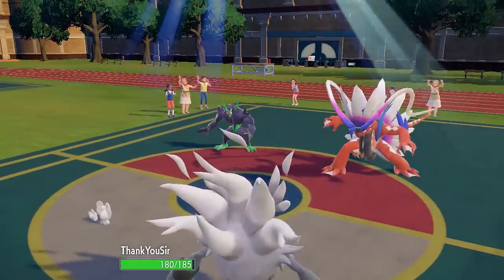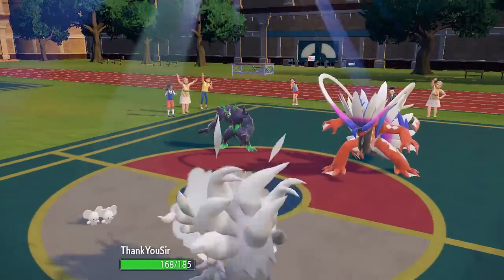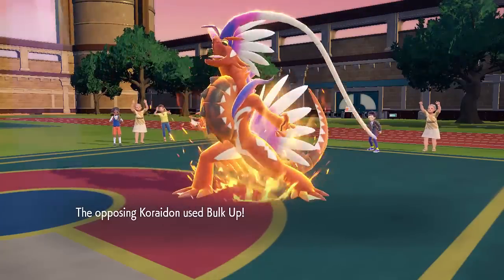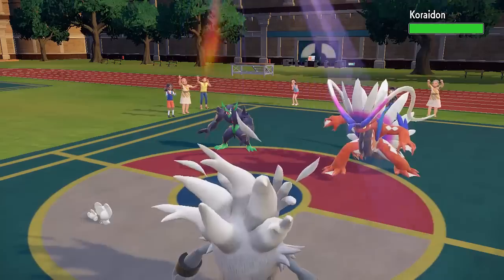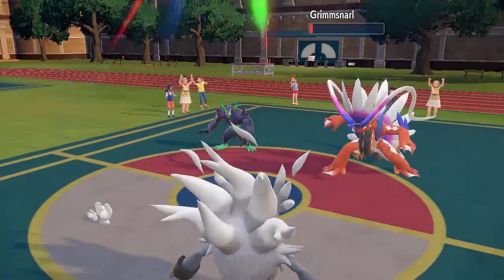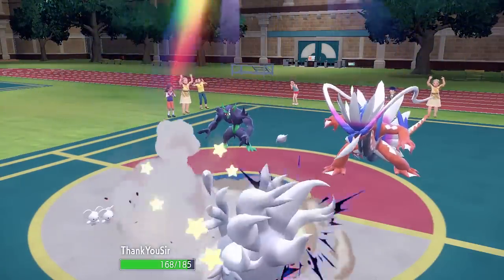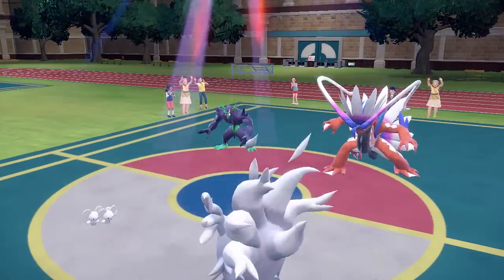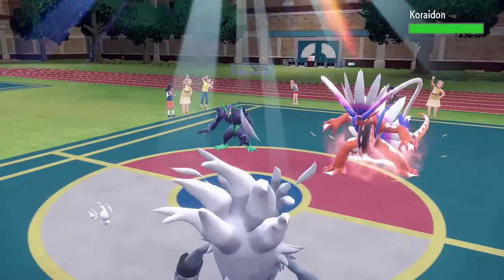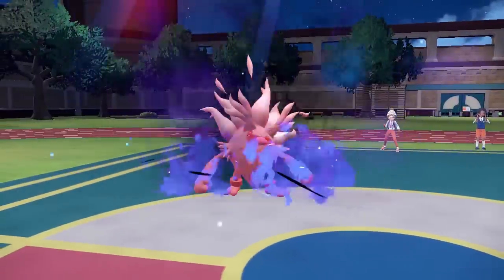I needed to see if there was a damage cap, so I'm doing the same test again, but instead of Population Bomb I'm now using Beat Up with my Maushold. I've got six Pokémon on my team so it'll hit six times, then I use Rage Fist into Grimmsnarl to see if it does any less damage than Population Bomb. When I go for the Rage Fist, it actually does a very similar amount of damage to the 10 hits, so there's obviously a damage cap. I then test Beat Up with five hits to see if that does less damage than six, and it does — it does less.